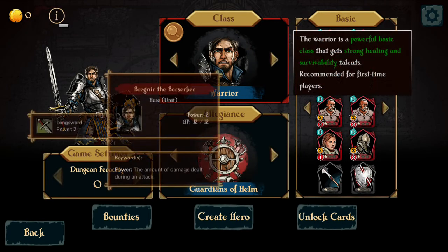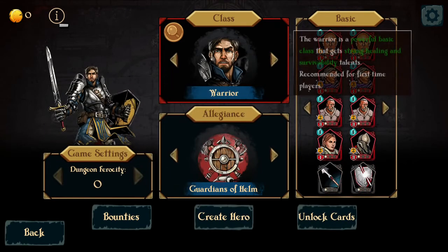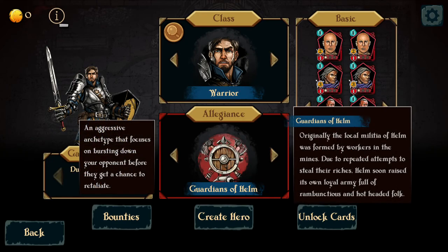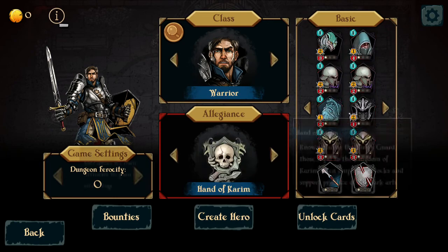At the moment I can only choose a warrior right now because you have to unlock other characters with coins. Hand of Kareem, also known as the Kingsguard — those loyal to the kingdom of Kareem often employ warlocks and support practice of the dark arts. Guardians of Helm: originally the local militia of Helm was formed by workers in the mines. Due to repeated attempts to steal their riches, Helm soon raised its own loyal army, full of rambunctious and hotheaded folk. The cards do differ with each allegiance, so keep that in mind. I'm going to stick with Guardians of Helm.